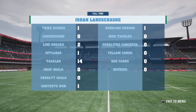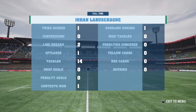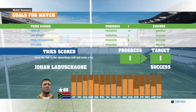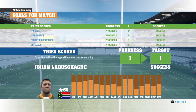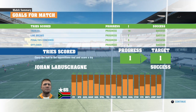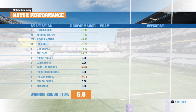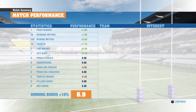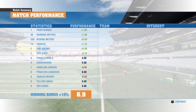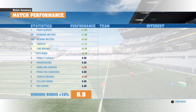One try, two line breaks, one offload, tackles, one contest win, and one handling error - but I don't think it was a knock-on, it was a pass that didn't go to hand. Let's see what the rating is. I've improved in all areas except for goal kicking and kicking in general, so all objectives reached and a 6.9 rating. That's a pretty good rating for my test debut. Hope you guys enjoyed this - until next time, this is the Rugby Guru, cheers for now.